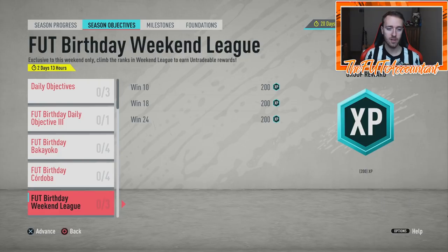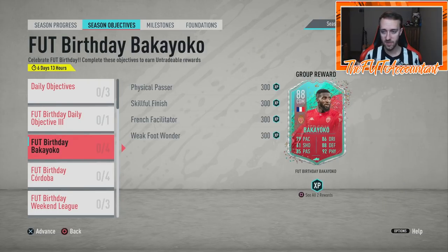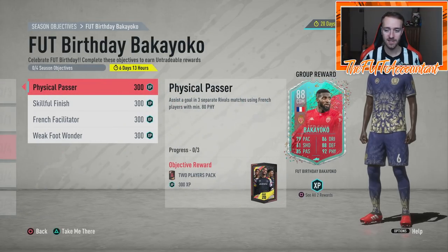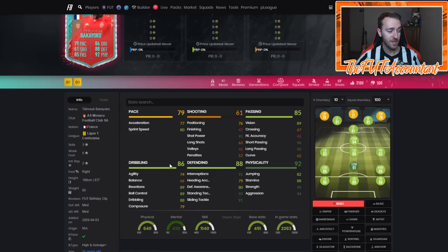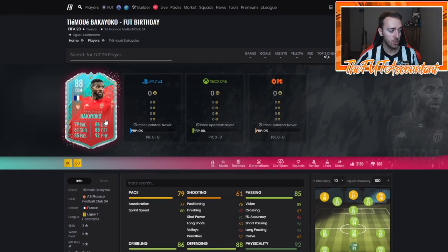Bakayoko and Cordoba came out today, as well as the Weekend League picks we can now redeem since Weekend League is open. Bakayoko is an 88-rated CDM with really, really high passing. I want to show you his individual stats because if you're on the fence about grinding this objective, I would highly recommend doing it. He's French and in Ligue 1, so the links are okay — maybe a link to your Neymar and Mbappe. But he could also be a center back. Look at these stats: 93 stand tackle, 93 strength, 94 aggression.